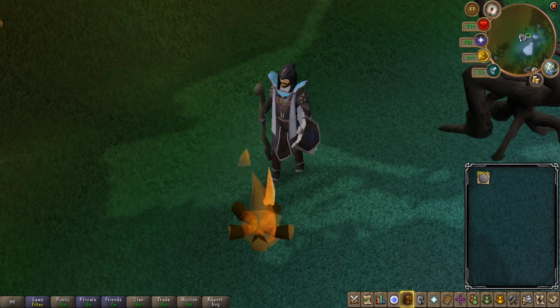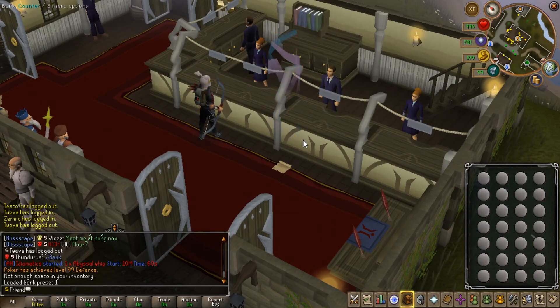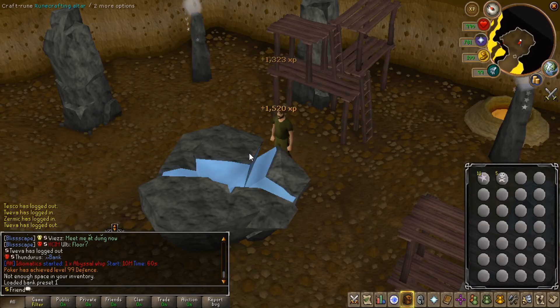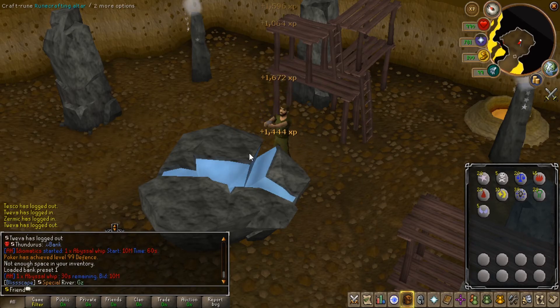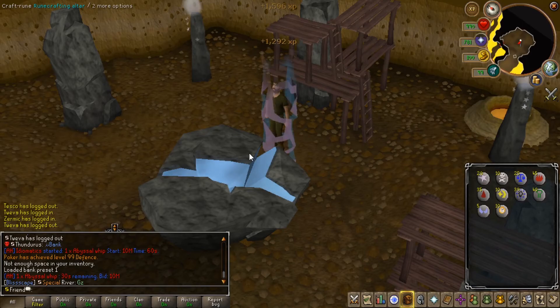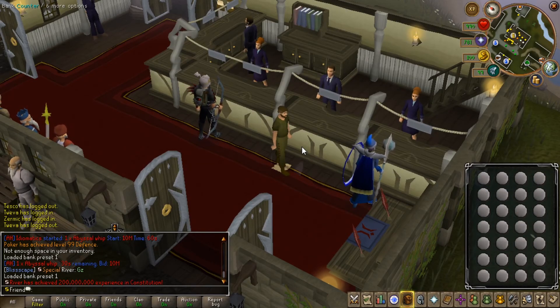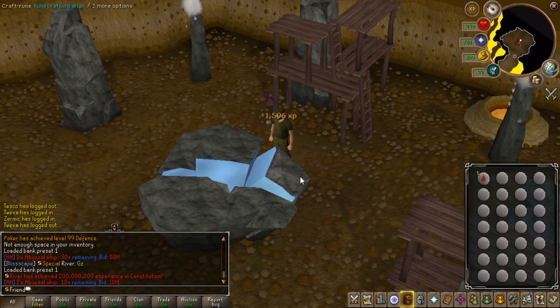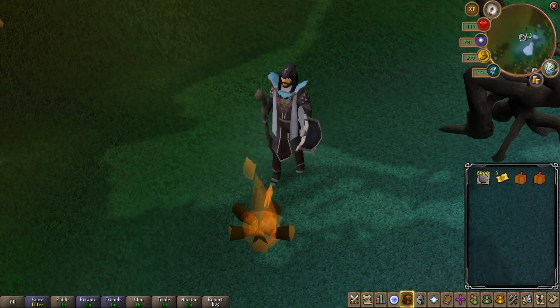For the second and final method, you're going to be camping the ZMI altar. This is where XP goes from bad to only kind of bad — it's slow, but a slight increase in XP per hour on skills like this is meaningful. For players with God Donator or higher, you can set a waypoint directly beside the altar and teleport back and forth between a bank with the B command. Using this method, you're only going to run through 5,000 to 6,000 pure essence to 99. It's a little grindy, but you can do it.